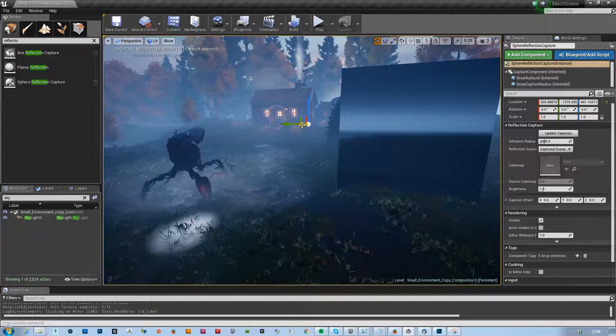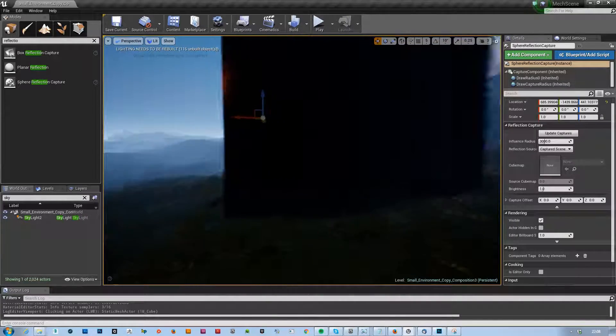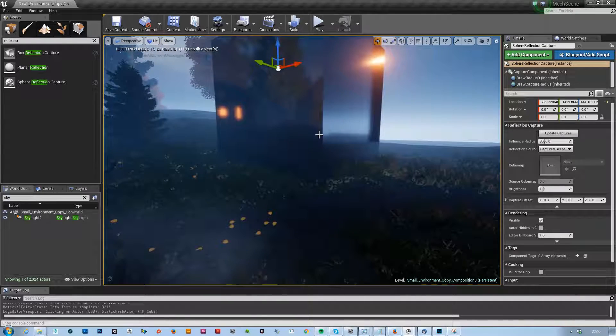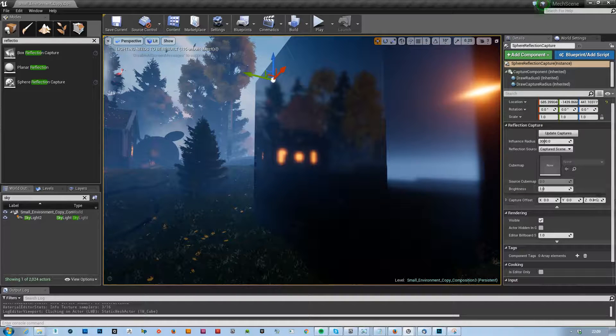We basically overwrite this reflection information that was this weird green color — it's actually now a little bit less weird green color because now it's actually reflecting what it sees here. We also see that we have quite a low resolution. So what we can do is...